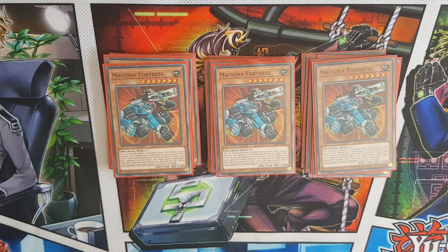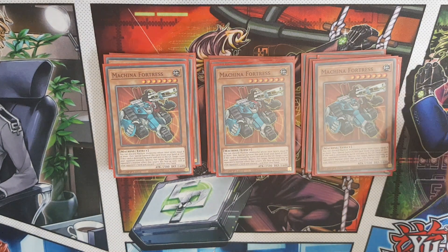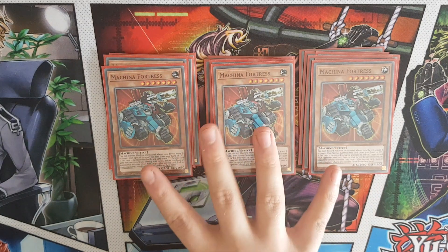Triple Fortress - this guy can summon himself out of the hand or graveyard by discarding machine monsters whose levels equal 8 or more. He's quite a good card to have on the field, mainly because if he is targeted, you can look at your opponent's hand and discard a card from it. So if Fortress is on the field and targeted, you get free knowledge of what your opponent is doing. And also if he is destroyed by battle, you can target any card your opponent controls and destroy it. So this guy has a blowback effect on your opponent, and he is really good for comboing in this deck.